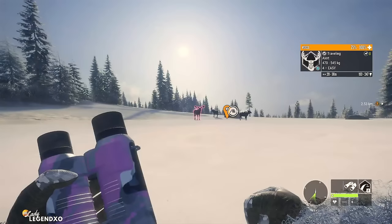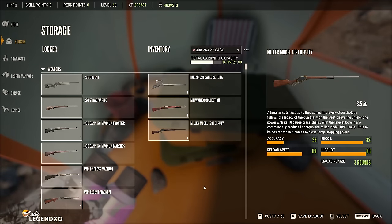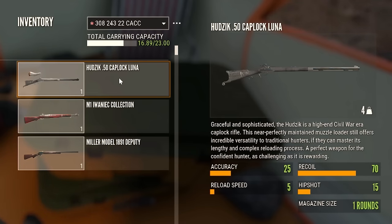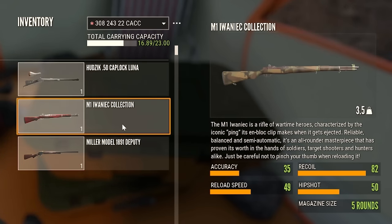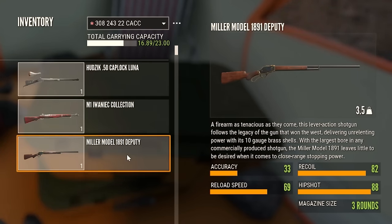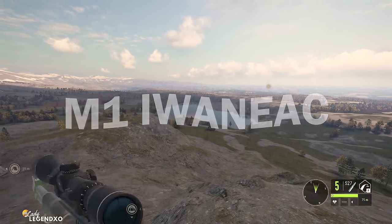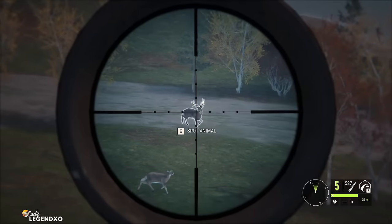That is Weapon Pack 1. Coming in at number 9 is the Smoke and Barrels Weapon Pack, which comes with the Hudzik 50 Caplock Muzzle Loader, the M1 Iwaniac, and the Miller Model 1891 Shotgun. The M1 is one of the best class 4 to 8 rifles in the game.